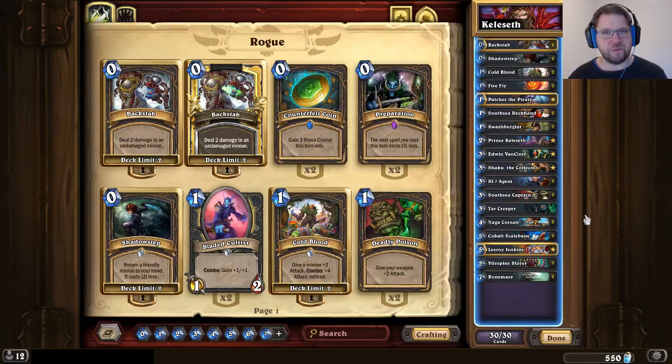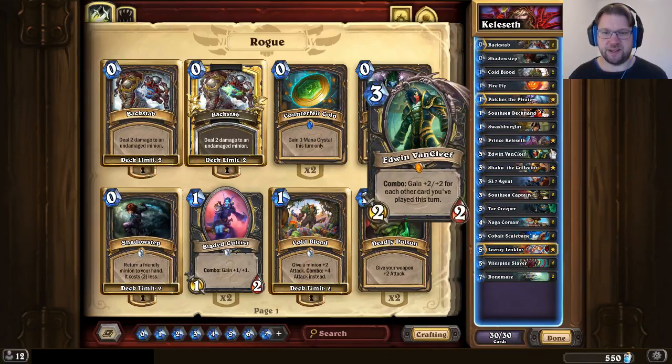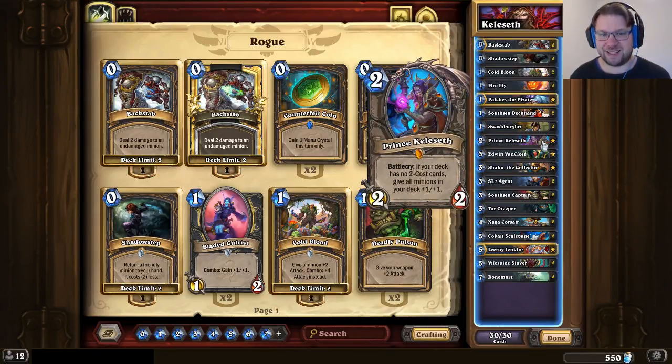The central focus of this deck is obviously the Prince, Prince Keleseth — a 2 mana 2/2 that gives all of your minions in the deck +1/+1. Only the ones in the deck, not the ones in your hand. So Prince Keleseth buffs everything else up, and then you start drawing minions that are increasingly powerful, and then you just slam them on the board and win the game.